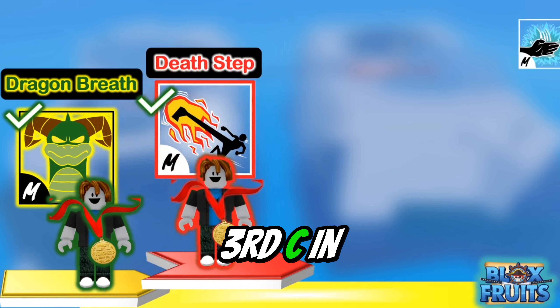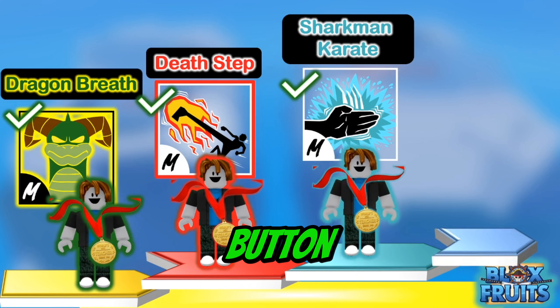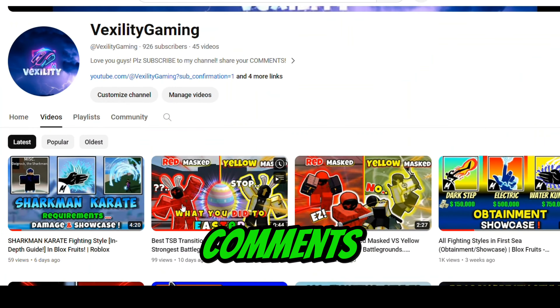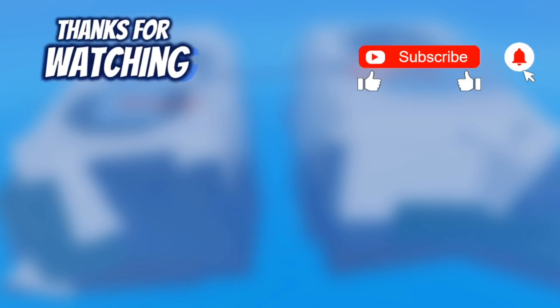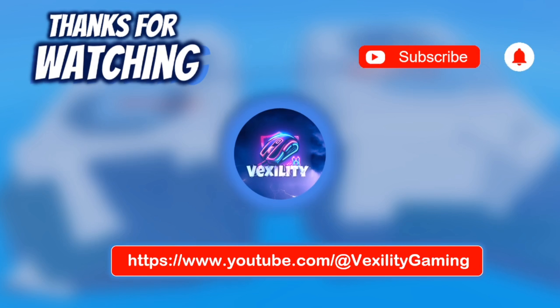Superhuman is bad for getting levels, but for PvP it's really good. When you get it, you'll receive the titles Human Weapon and Killer. Beast Owl Pounce deals 50% of the total damage and it could collide. In total, it'll take 4.4 million cash, 1,500 frags, and 1,200 mastery, not counting combat. Now we've mastered Dragon Breath, Death Step, Sharkman Karate, and finally Superhuman.